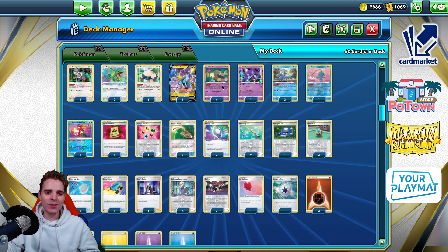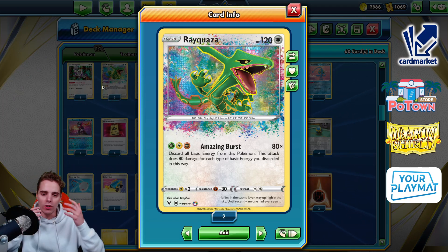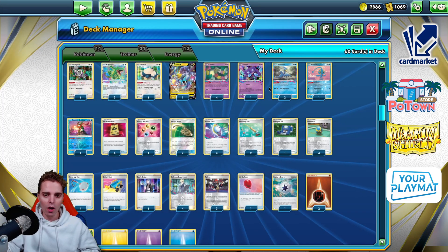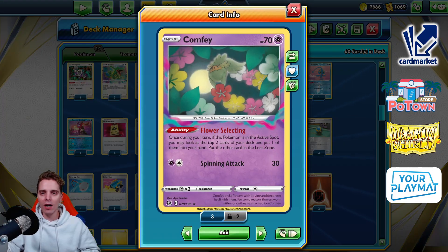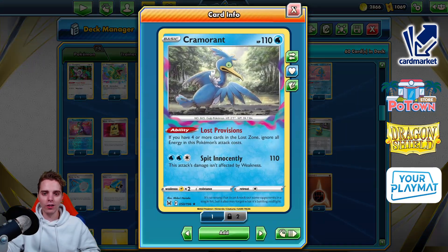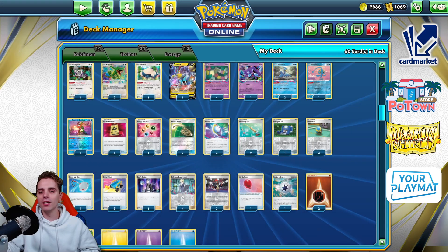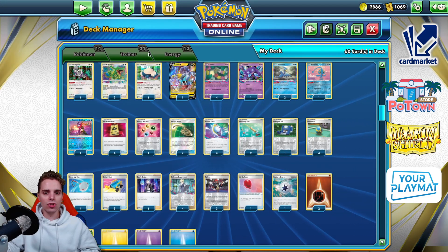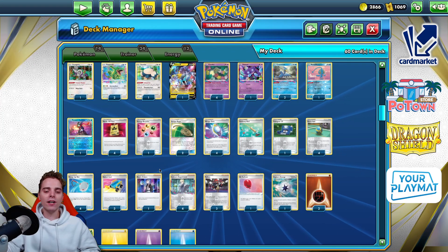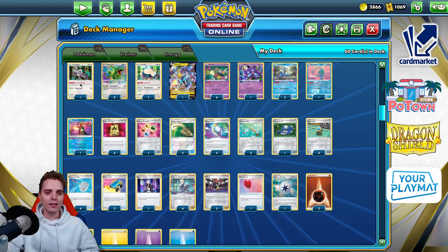We're looking at the updated Lost Zone Box with Rayquaza. Rayquaza's Amazing Burst does huge damage for every different basic energy attached to it — you do discard all energies, but it's worth it to up-trade on V-Stars and V-Maxes. Mirage Gate is the ideal combo here; you need 7 in the Lost Zone to activate it. With 4 in the Lost Zone you can attack freely with Cramorant, and with 10 you can spread damage using Lost Mine with Sableye.